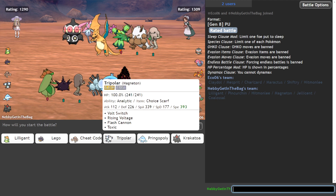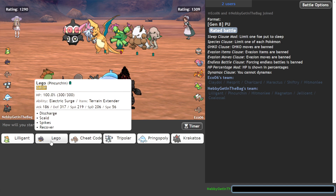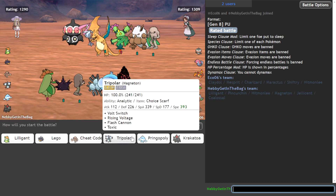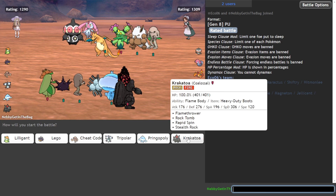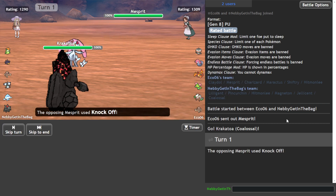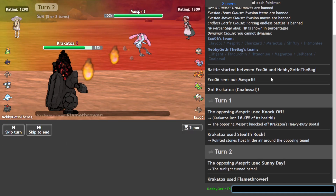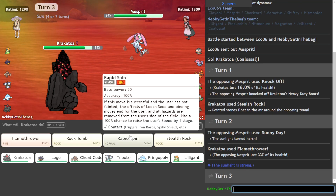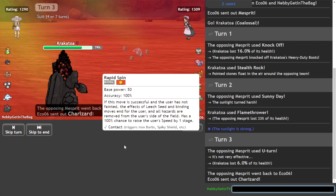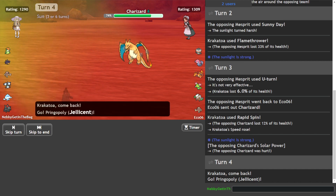That's a very cool Sun team — got Maractus and Shiftry. I think Sun is actually a big problem for this team. We're going to have to probably rely on Hitmonlee — otherwise we get Shrek'd. We don't have a great check to Mesprit. Maybe just get some rocks up. I think probably weakening this thing early is a bad idea, but if I can just get rocks up, that's a decent start. Flamethrower — there's the Sun, as we thought. I'll try and spin, keep some rocks away.